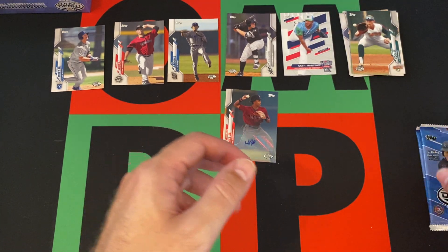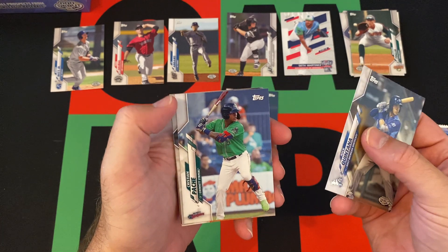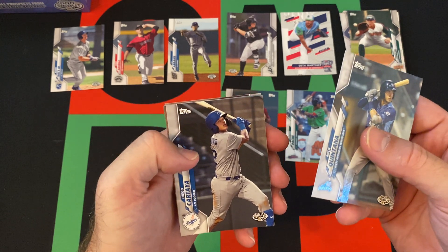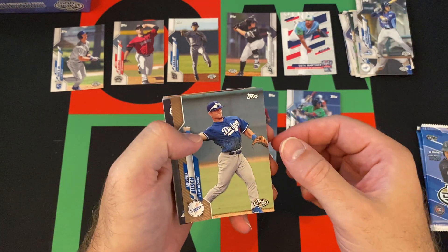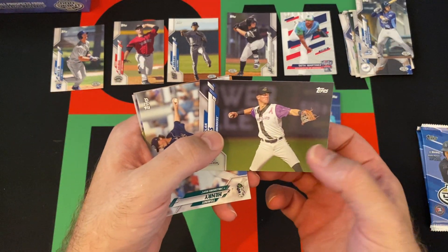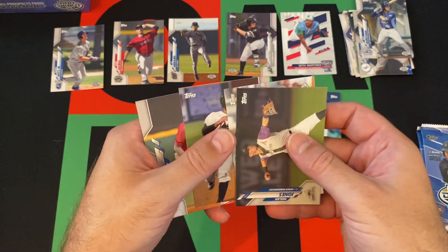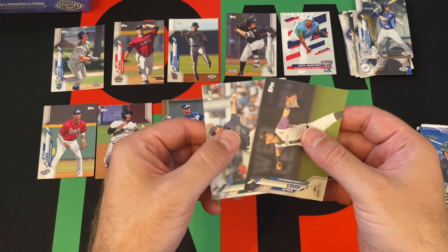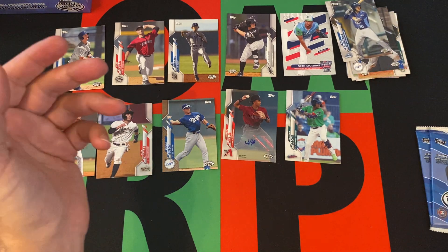Three more packs to go today. Nick Quintana, Christian Pache — he made it to the majors. Diego Cartaya, Michael Bush — those are ProDebuts. Michael Bush gold, numbered out of 50 — nice numbered card there. Nolan Jones, Tommy Henry, Alec Thomas. And Royce Lewis — definitely decent names, guys that have made it up to the show with varying degrees of success.